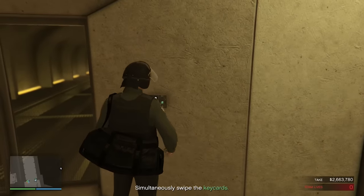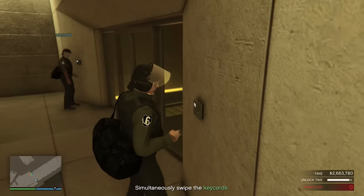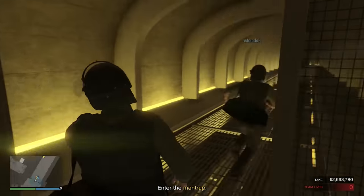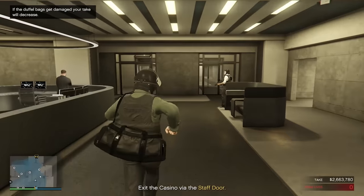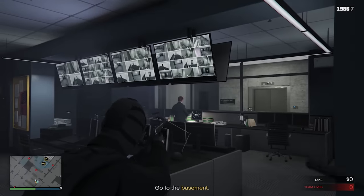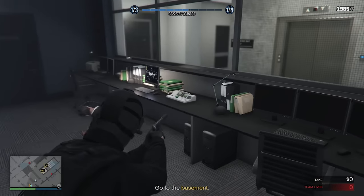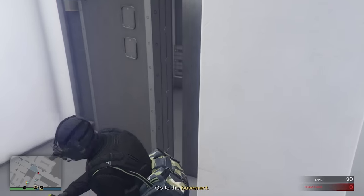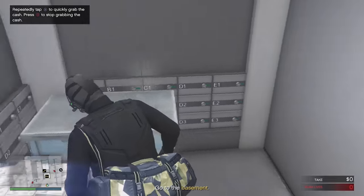A couple more things you should know. Always sell to the dealer that's furthest away — that way you're going to get the most money. And the last thing I want to go over is the second vault. There's actually a second sort of hidden vault that not everyone knows about. On the ground level floor, you'll see a security room. Once you clear this room out, one person should go to the desk inside and hold down the red button. That's going to open up a little vault door, and that's going to allow someone to sneak inside and grab all the cash from there — a nice little bonus on top of what you already stole.